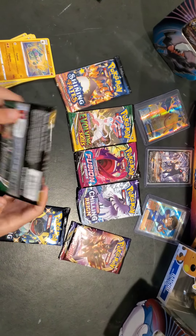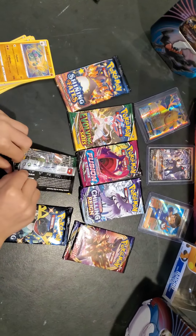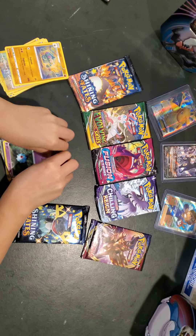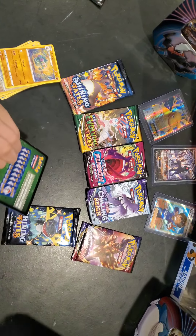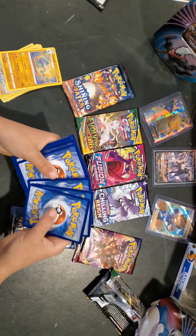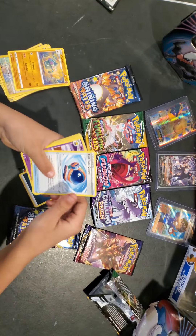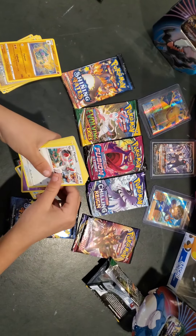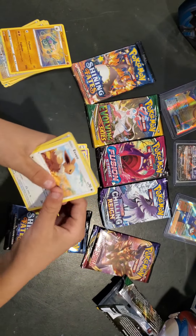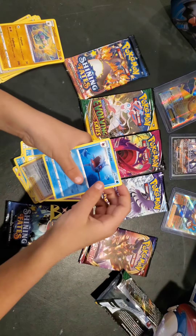Next up, Evolving Skies. Yeah, that last one was Sword and Shield. That's so annoying. Fullface Guard, Hypno, Oros, Moobat, Typo, Psyduck, Eevee, Cootiefly, Riahan, and Sharpedo.